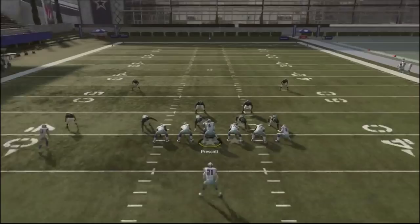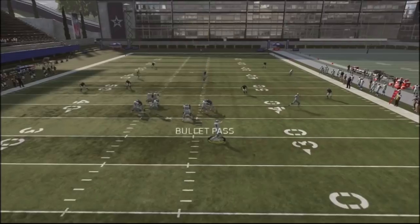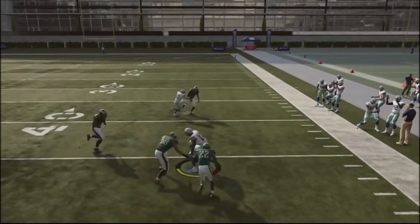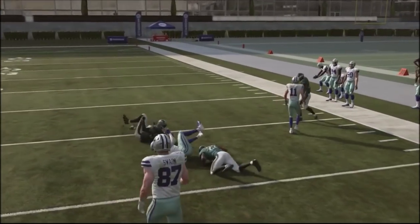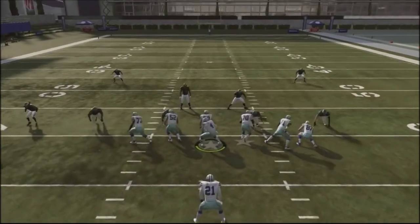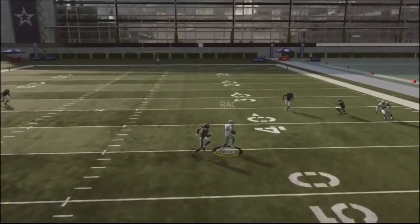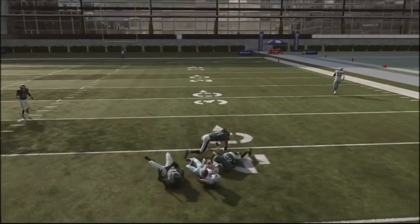If our opponent's showing a Cover 2 shell, you can leave that deep comeback route. What's going to happen is if that Cover 2 comes down, that deep comeback route will be wide open — so if he shows me Cover 2, we'll just leave it stock. And if it's man coverage, this guy is going to beat his man across the field the majority of the time.